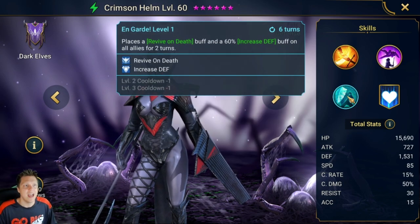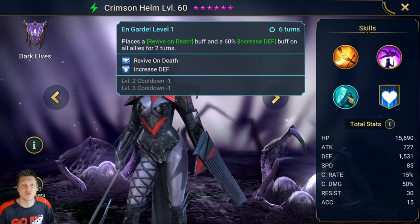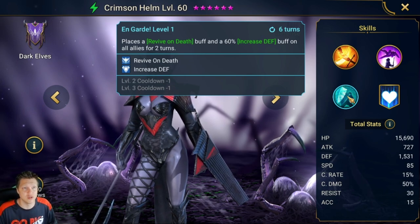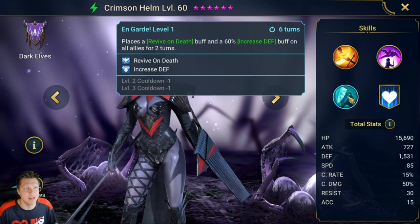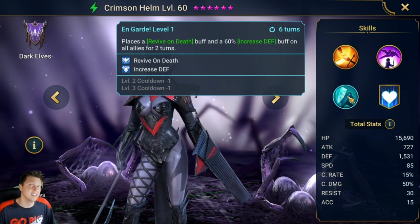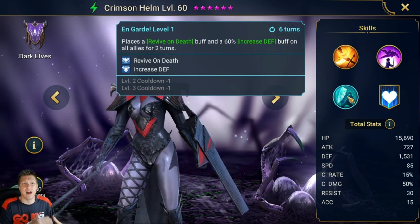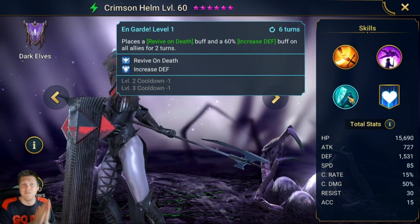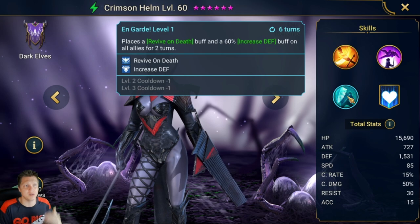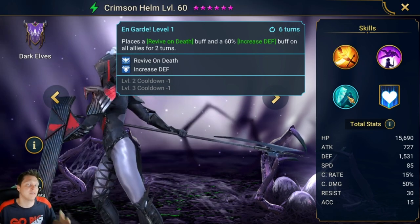The A3 places a Revive on Death buff and a 60% Increased Defense buff on all allies for two turns, bookable to a four-turn cooldown. Anytime you can get the big version of Increased Defense, that's very strong in many areas of the game. Revive on Death is a little inconsistent — Revive is typically considered the better version — but if you can tune her right and manage it properly, you can get real value out of it, especially in higher-tier Faction Wars or specific Clan Boss and dungeon teams built around that ability.